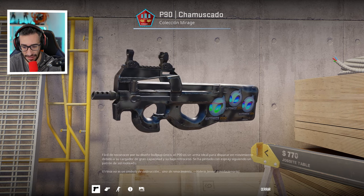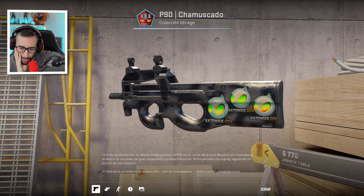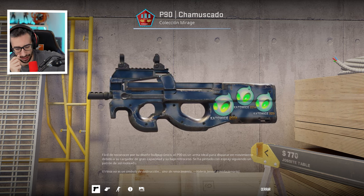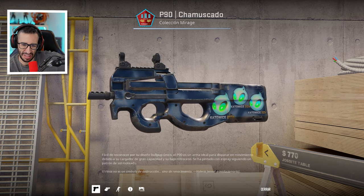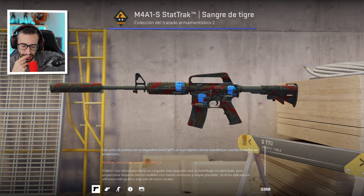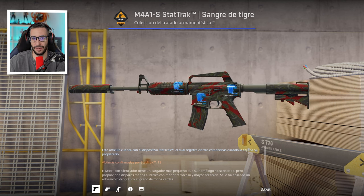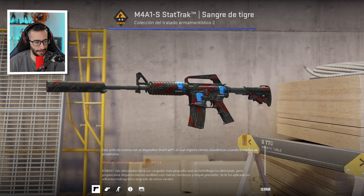P90 Scorched Field Tested — what the hell, this is definitely one of the hardest ones we've seen. This is painful to look at. Who on earth puts three stickers like that on the Mirage collection skin? It makes no sense. You have to consider that this skin is very old — three Titan stickers on the second case ever released in the game. The problem is that people who applied these stickers to a skin like the K Elite Build, which is more recent, probably did so because those stickers were already worth a lot of money.